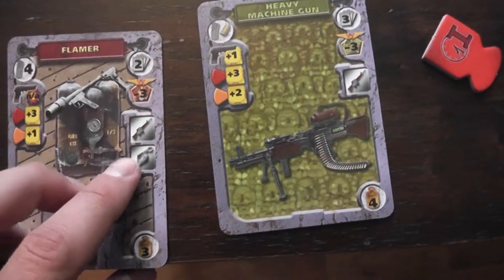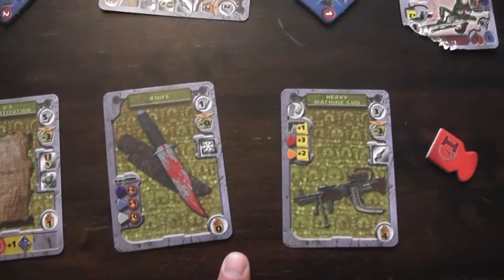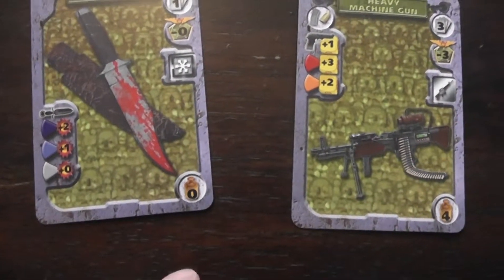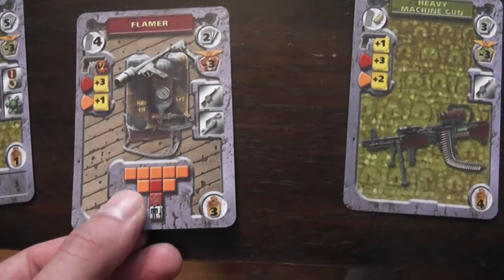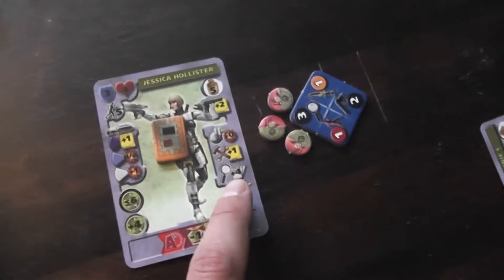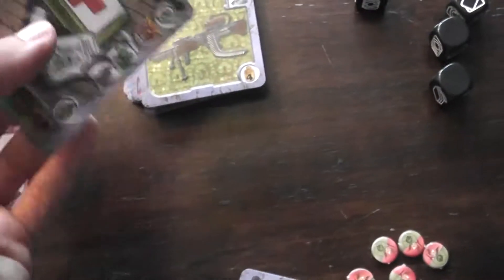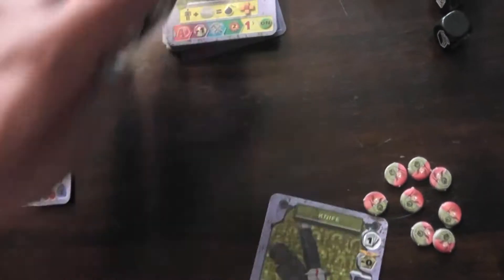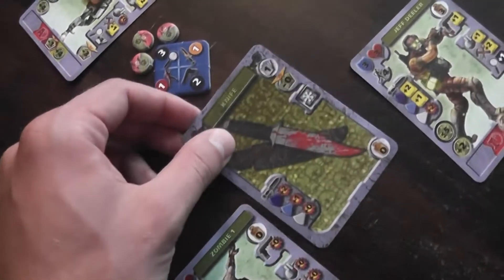I'll leave the heavy machine gun on top. The knife is weightless and it'd be nice for the zombie — and if I don't take the knife, I can get a flamer for someone else. The U.S. Constitution costs 5. I'll take the knife — it only cost 1, with 4 left over. So I can afford it and I'll attach it straight away to Jess Hollister.